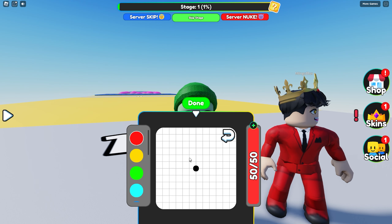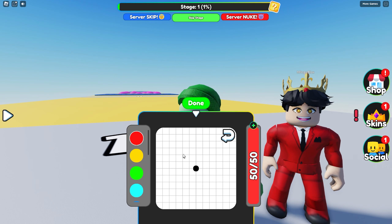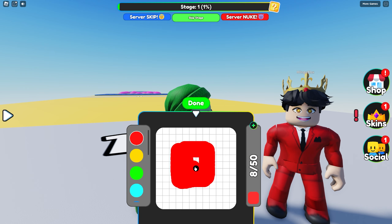Woah, Mongo, I can draw something. What should I draw? Woodo, draw a square. A square? Okay, here we go.